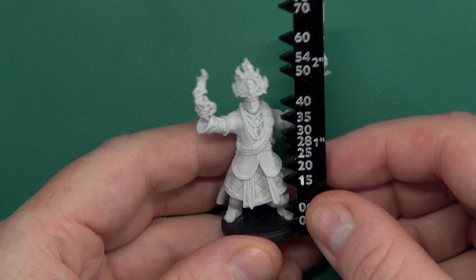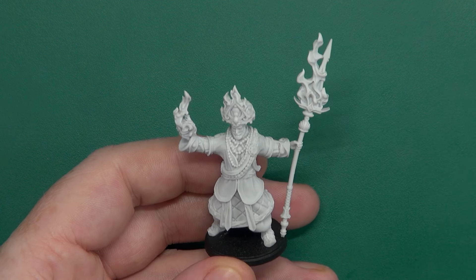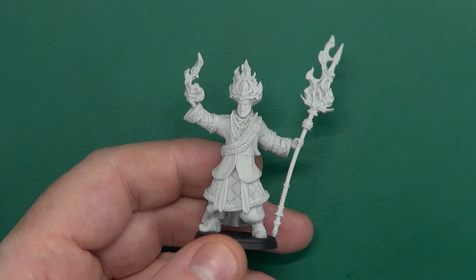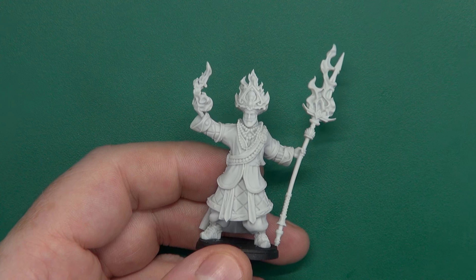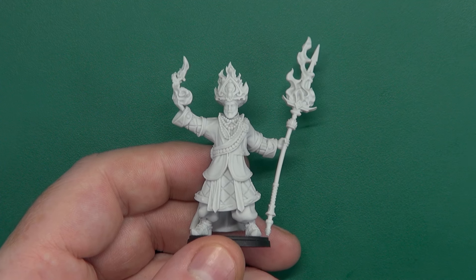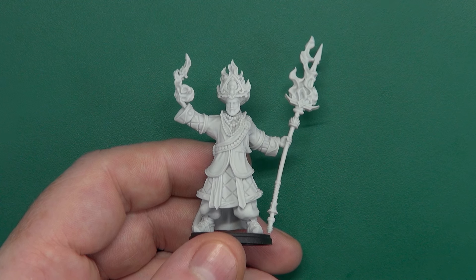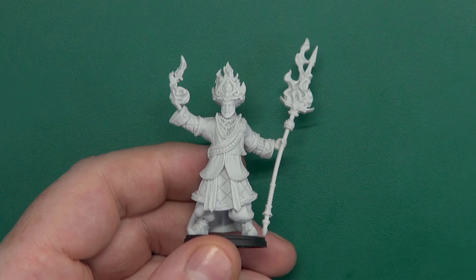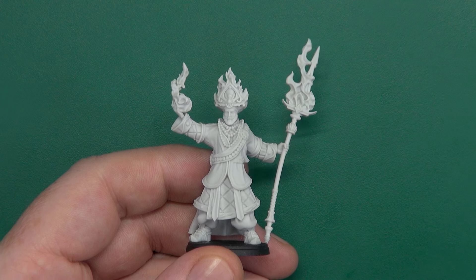In game terms, the Maharaja is essentially your main caster. He brings a lot of buffs to the army, including the ability to have additional mainstay regiments in your retinue warbands. Instead of being capped at four regiments per warband, you can take an extra mainstay, bringing you up to five. So you can theoretically run spam-style lists or load up on the bigger, more impressive pieces of kit, because you've got many more slots to fill.